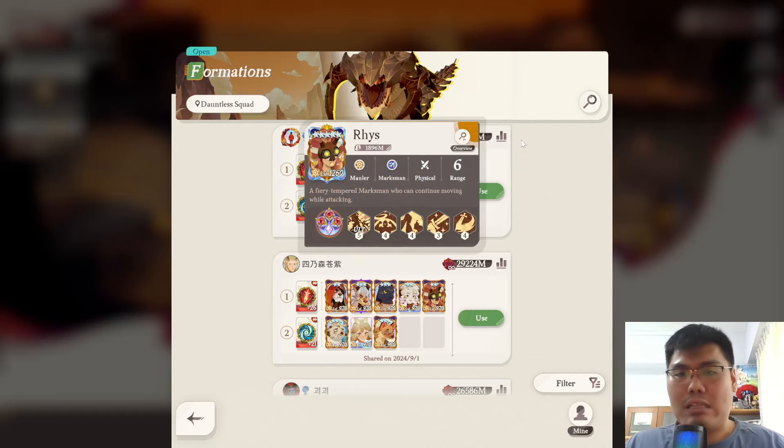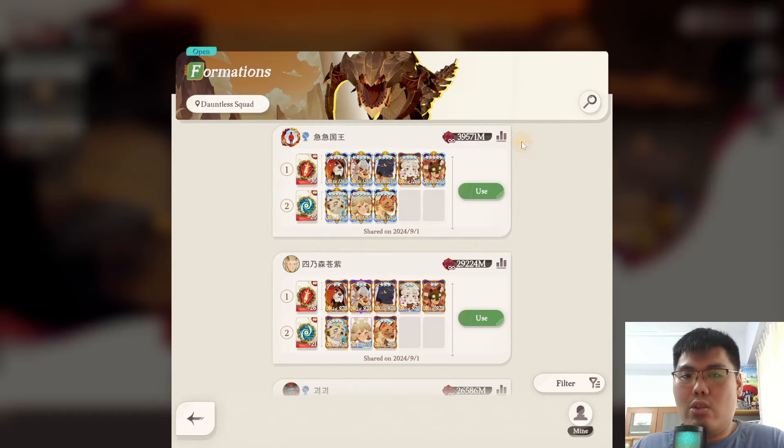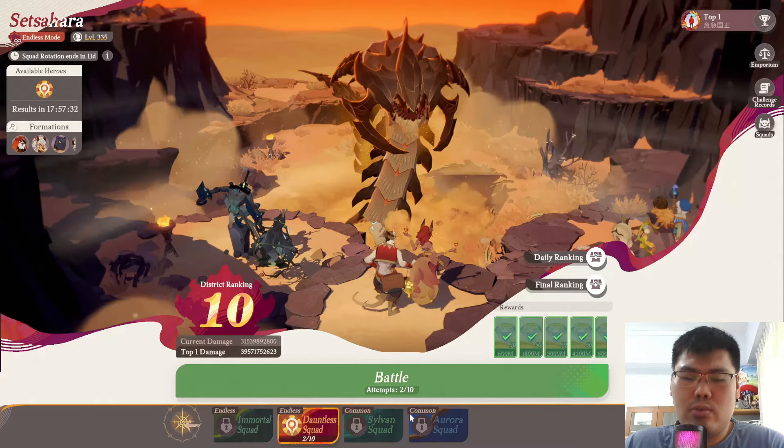I'll showcase my team because I also don't have Rhys, and I'll be using Brutus in Rhys's place since I have Brutus built up for my PvE content previously. For free-to-play players, what I'd suggest is make use of your best units. The tier of your units will be of higher priority, but there are certain units which are generally not good for this boss, so I'll use my own account to showcase that.